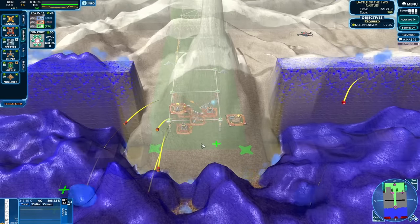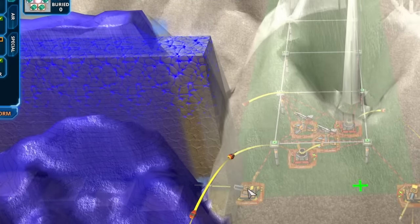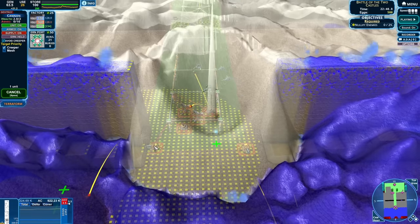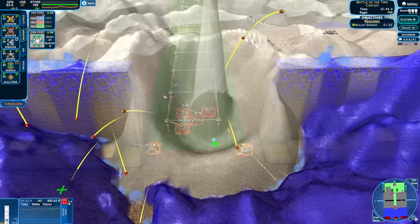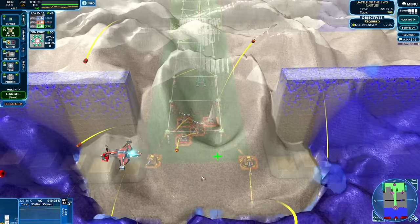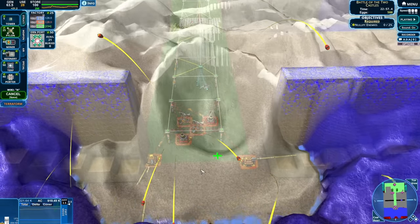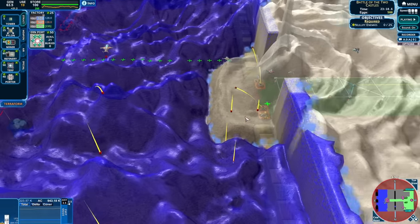Now we just move the cannons up to the front - it's like a room clearing. The cannons are firing straight up - I didn't realize they could do that. They just barely can because of their extended range. They are also firing so incredibly fast that they're like always out of energy. So now we bring the pylon network right up to the front. Oh yes, and now the anti-creep is making some headway into the castle itself. Good.